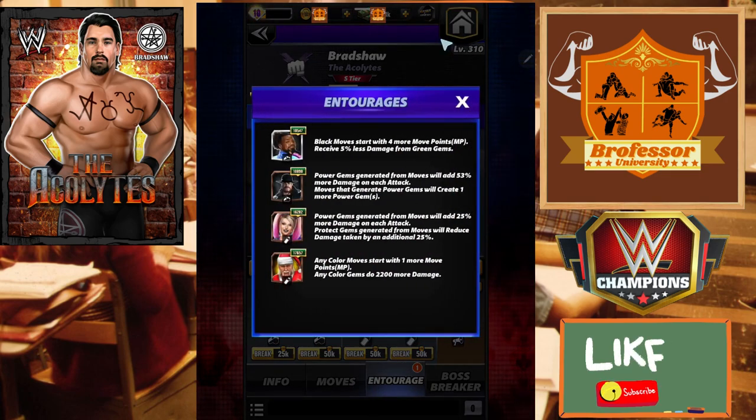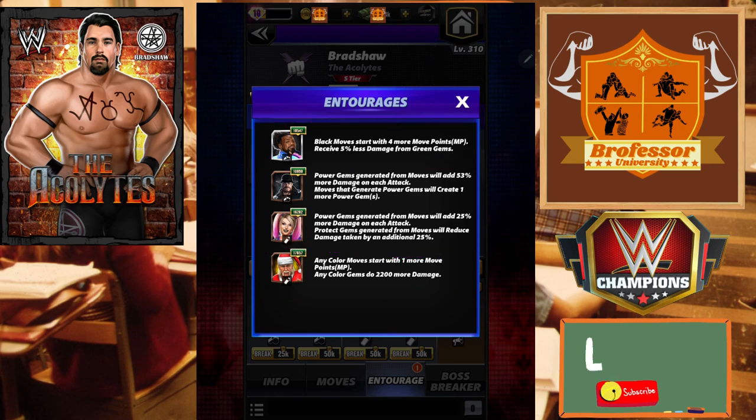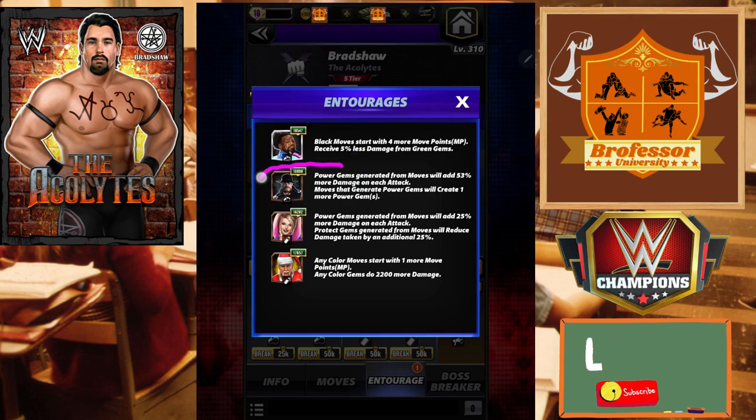When we look at the entourage for something like this you do have a lot of options. In order to make sure this goes off turn one for a feud you're going to want to put in Woods for black MP and you can put in Santa Hogan on the back end. In order to get even more power gem damage, look to this Undertaker right here - I wish I had him a little bit higher but he can do up to 150% for your power gems.